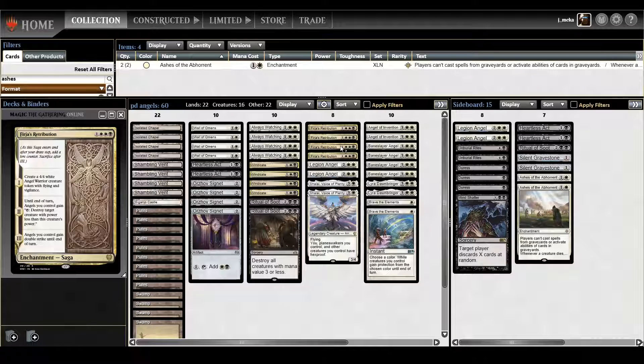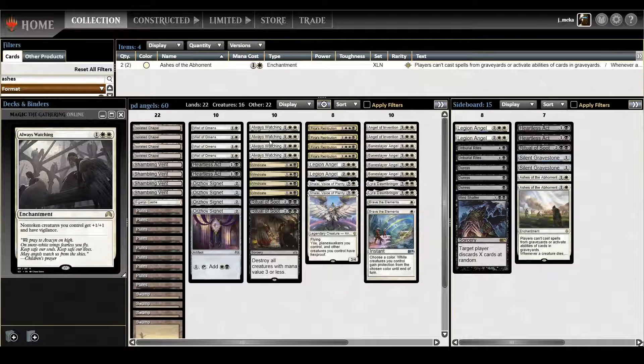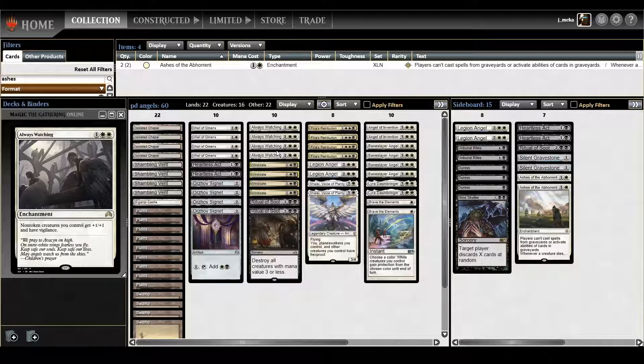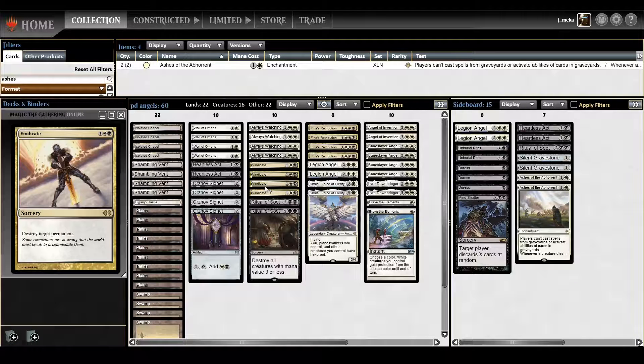Always Watching — I really like it with Vrishka's Retribution, just having vigilance so you can attack and then when the second saga chapter triggers you don't have to choose to tap. Some creatures already have vigilance but having it across the board is decent. Vindicate is a good catch-all removal spell — takes out anything that annoys you. It's a bit slow but it's Vindicate, and I think I have to run it if I'm in a Black White build.